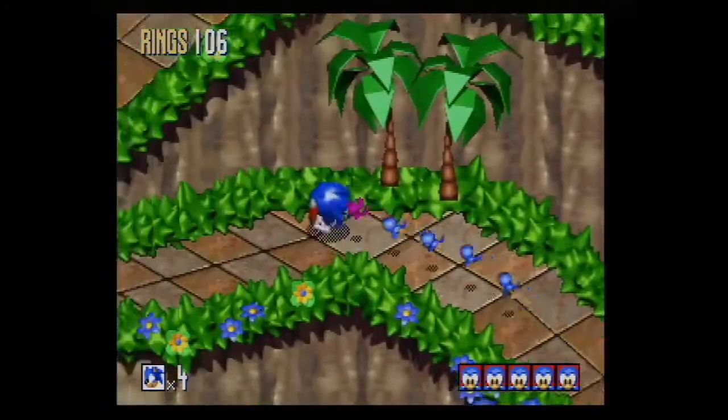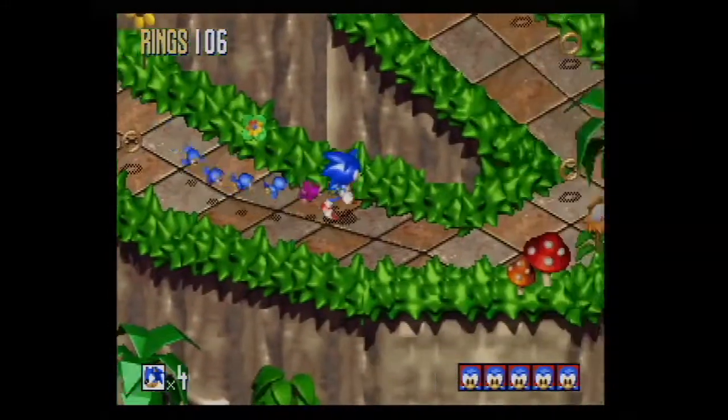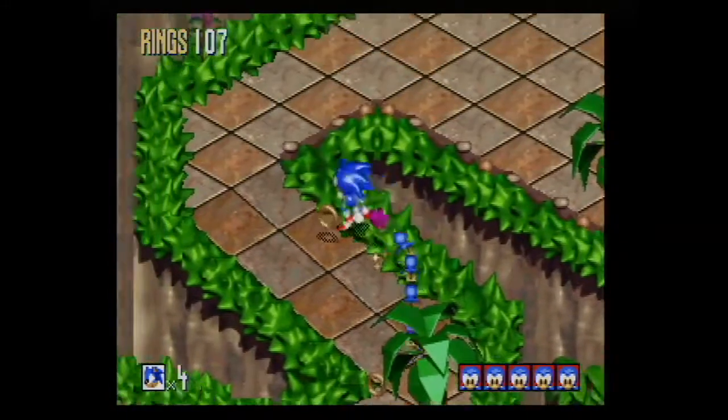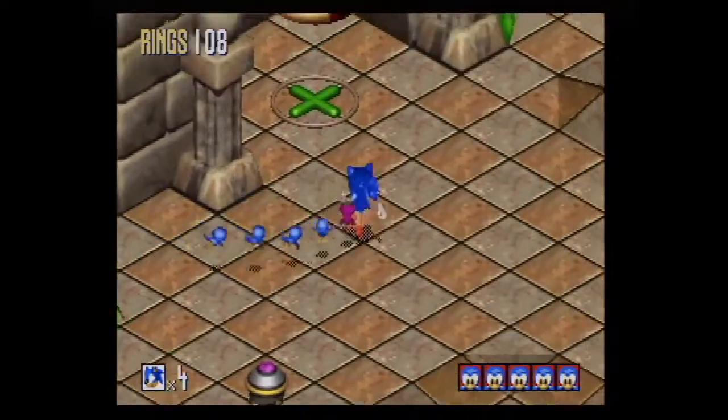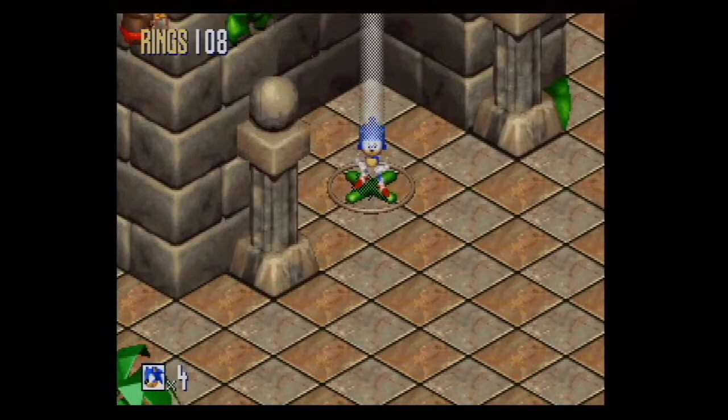Since we have all five Flickies, I'm going to return them. There is a difference here - in the Sega Genesis version, when you had all five Flickies and you dumped them off, you would manually have to walk on the X in the level. But in the Saturn version it's automatic. But now you're done with this level.